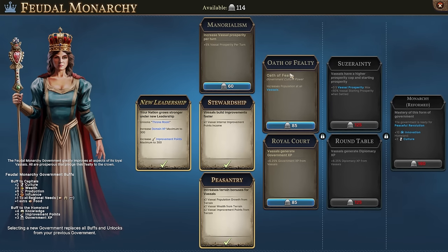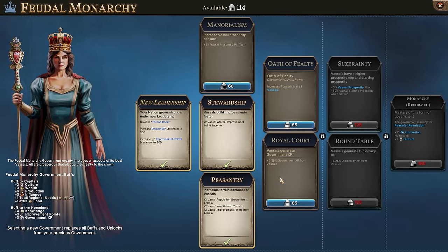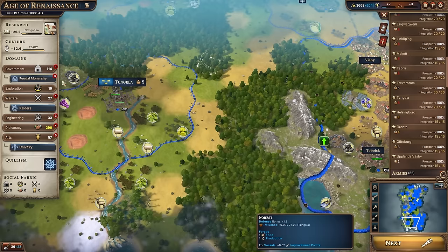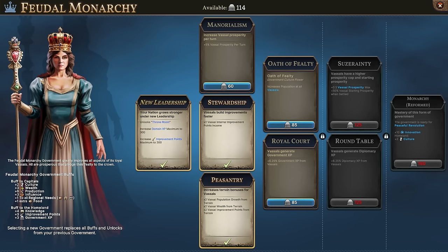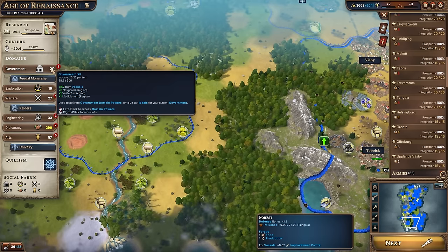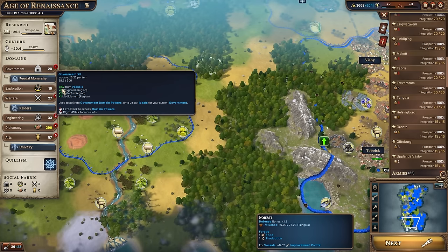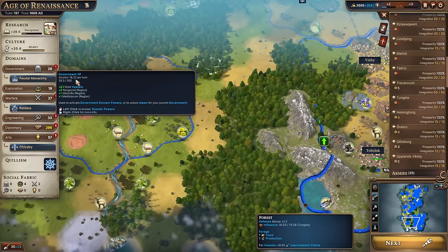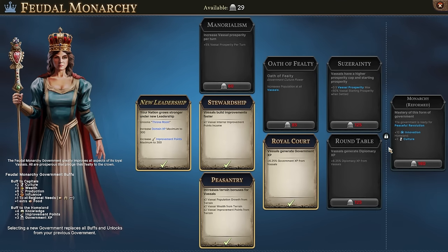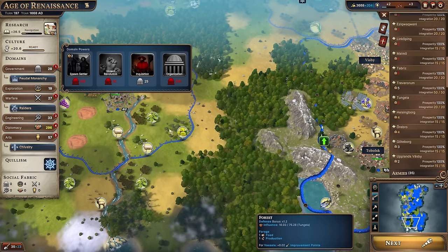We have the ability to level up our feudal monarchy. I don't need manorialism right now — all my vassals are at 100% prosperity anyway. Vassals generating government XP is interesting, but I think the best thing to do is get the Royal Court first. I'm getting about 8 government XP per turn currently, and now 8.2 per vassal — not a dramatic change but something. You do need to unlock certain things to clear out the locks in the tree.